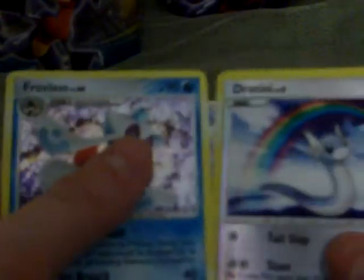Now for my next pack. We have a Hitmonlee, Staryu, Lopunny, Spoink, Cubone, Castform Rain Form — I like that one — Unknown question mark, Camerupt, Giratina reverse — yay, that's a nice one — and a Froslass. It's a nice Froslass, look at that.